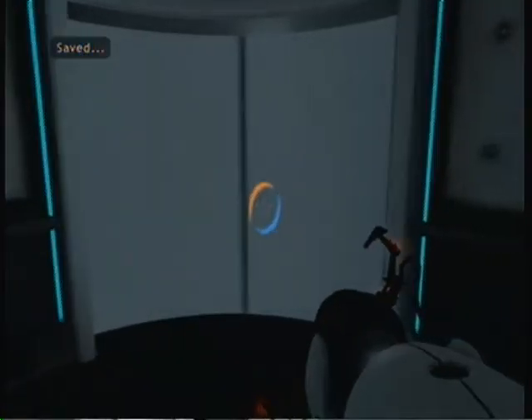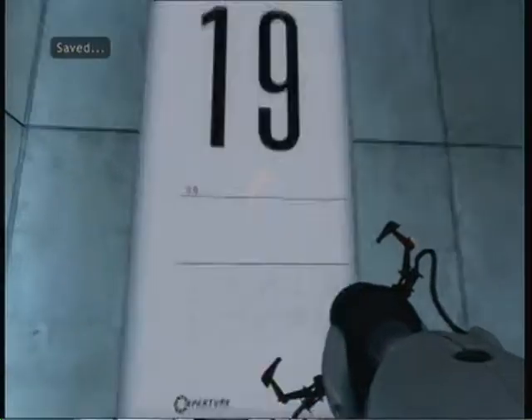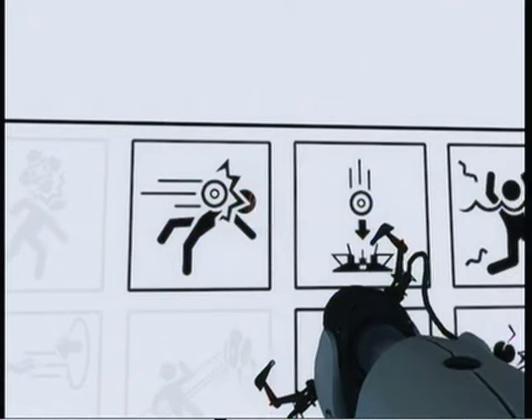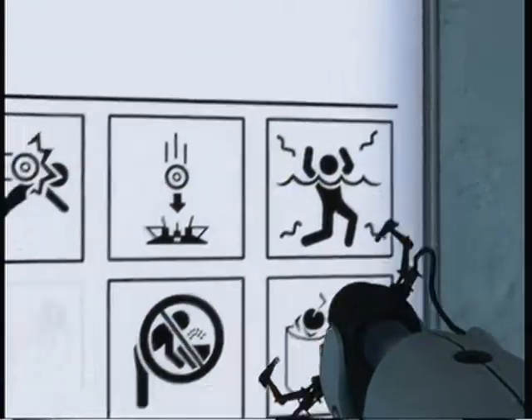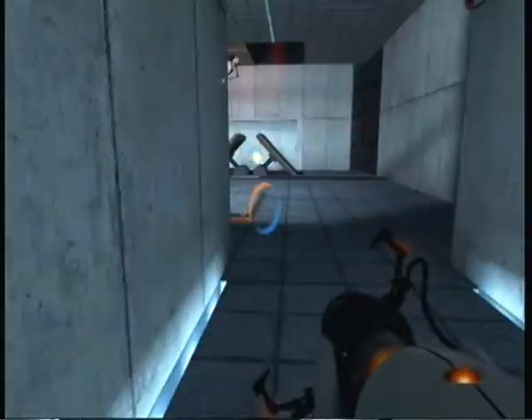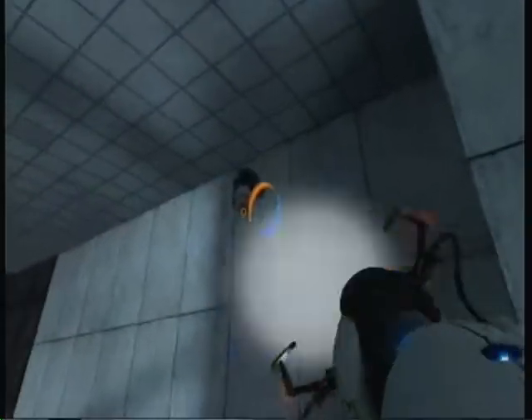Loading stuff takes a while. There we go, it's loaded. Welcome to the final test. When you are done, you will drop the device in the Equipment Recovery Index. Cake! Enrichment center regulations require both hands to be empty before any cake. I want cake. Can't wait for the cake.